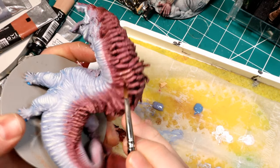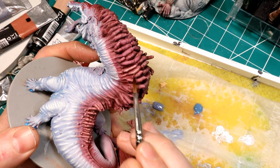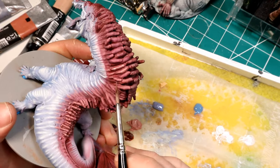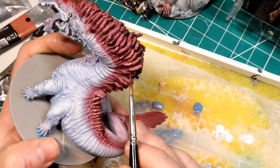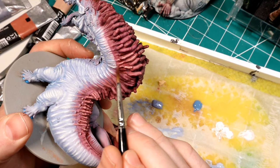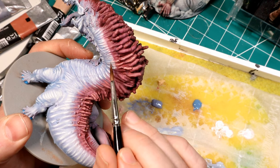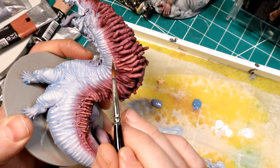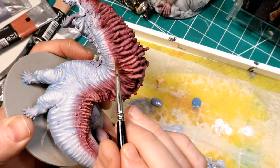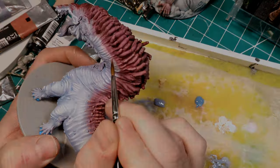Now I'm going in with almost pure pink flesh, doing little striations as a way to quickly paint the fingers. If you were to go into a lot of detail with all these fingers it would take forever - I probably spent nearly a hundred hours on this model. One way to get quick texture and contrast is to do little stipples and striations along the finger. When you step back and look at the model it does look like each finger is pronounced.